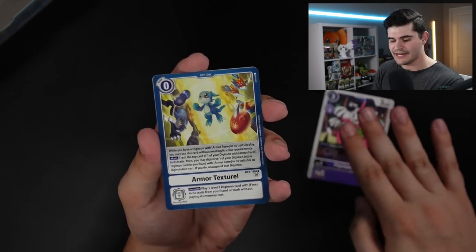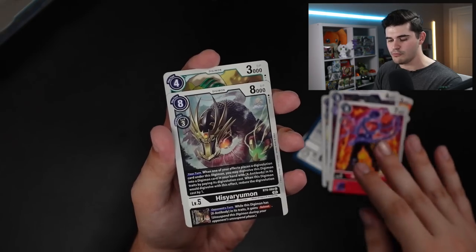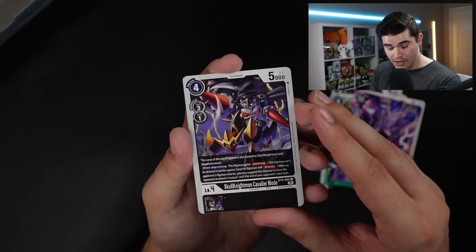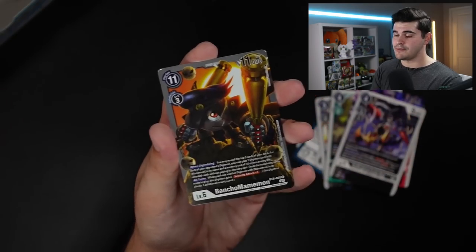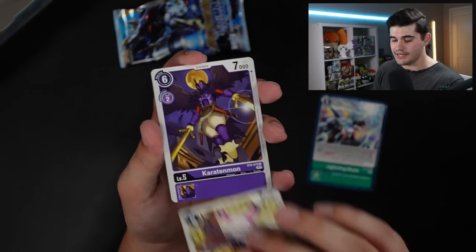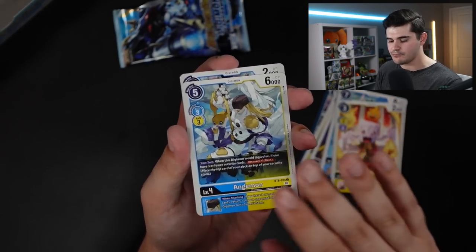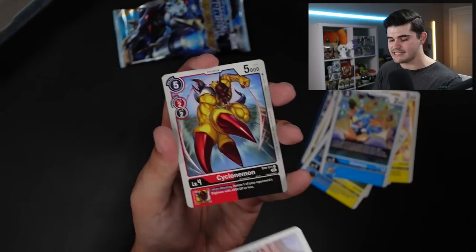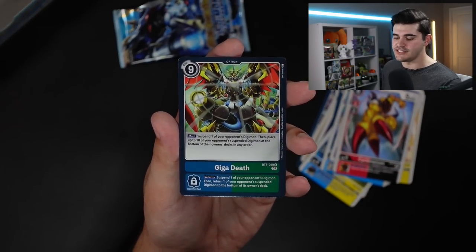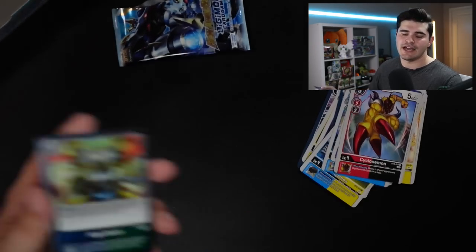We've got Psychemon, Armor Texture, Surfiemon, Kokuamon, Fangmon, Skull Meramon, Hisarummon, Namekamon, Rassenmon Fury Mode, Skull Knightmon Cavalier Mode, Halsmon, Bancho Mammon. We've got Lightning Blade, Betsumon, Karatemon, Fire Rocket, Scorpiomon, Candlemon, Anjamon, Vmon, Demi Merrimon, Cyclonemon. Willis is our first rare, and Gigadeath is our second rare. I'm more a fan of Megadeath, but hey, Gigadeath is always cool.